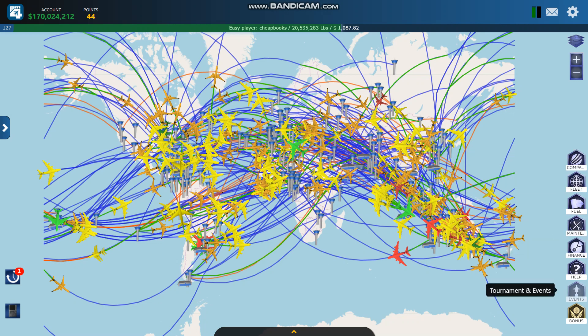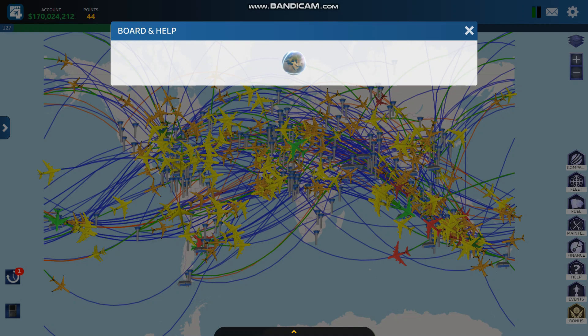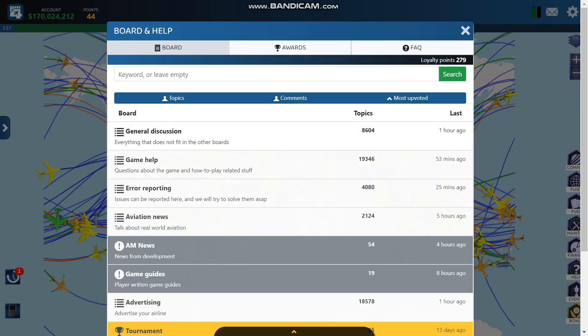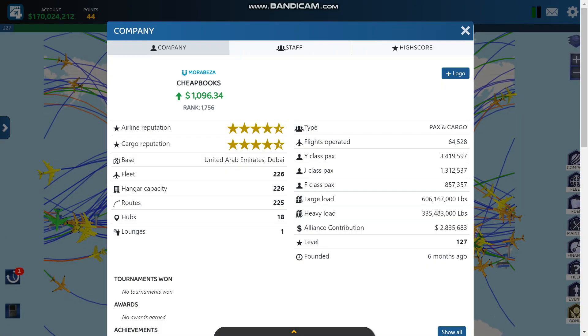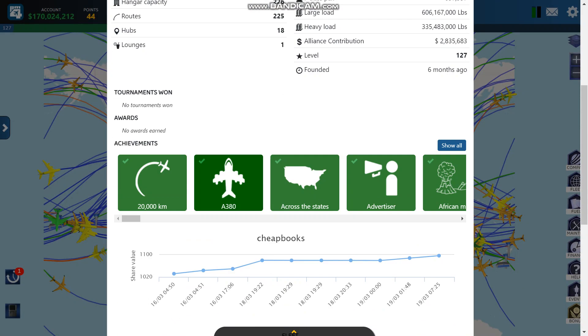Another way is by going into the help area, where you have something called loyalty points. You can see I have a positive number — 279. If you have a positive number of loyalty points, then you will receive more points in the game randomly.